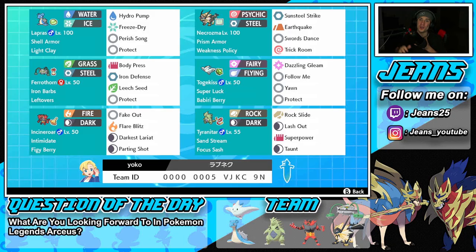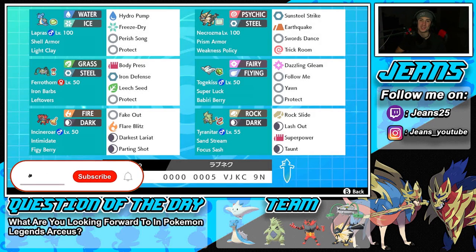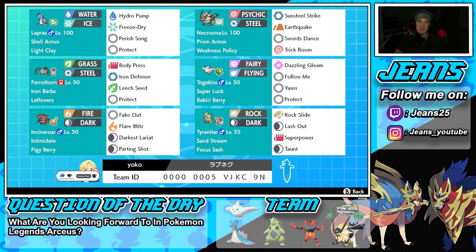What's going on YouTube, Jeans here, hope you guys are having an amazing day. Today we are back yet again bringing you guys some more ranked competitive double battles for Pokemon Sword and Shield. In today's video we're going to be showcasing a Weakness Policy Necrozma team that also features Gigantamax Lapras and Tyranitar. If you enjoy the content, make sure you support me by leaving a like and consider subscribing — it really does go a long way.